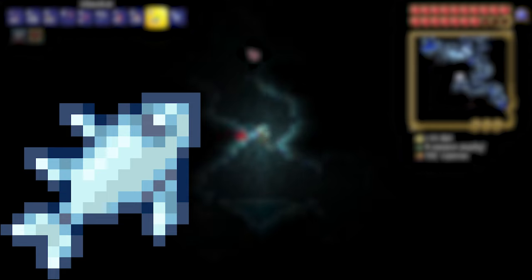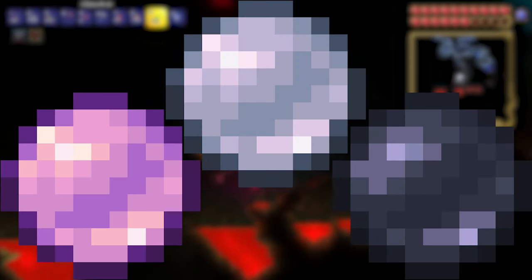Crimson Tigerfish: this is fished from the crimson biome. Flarefin Koi: this is fished from lava. Prismite: this is fished in the Hallow biome (Hard Mode). Frost Minnow: this is fished in the snow biome. Pearls: these are found by opening oysters that can be found fishing in the Oasis mini biome. Princess Fish: this fish is fished in the Hallow biome (Hard Mode).